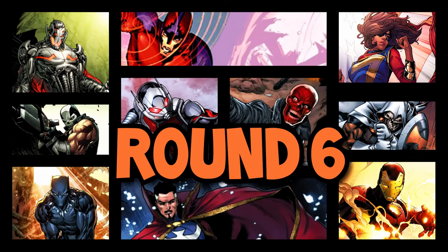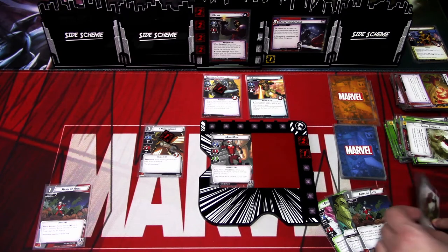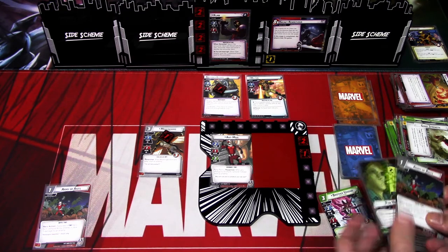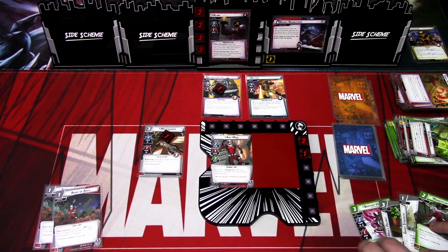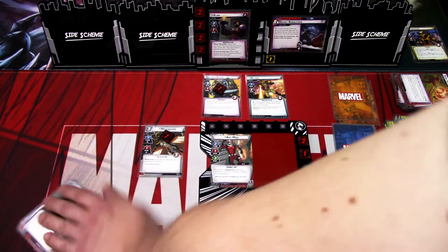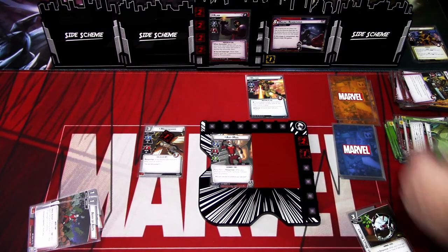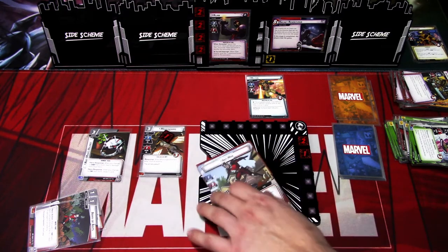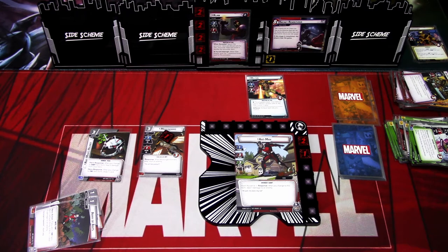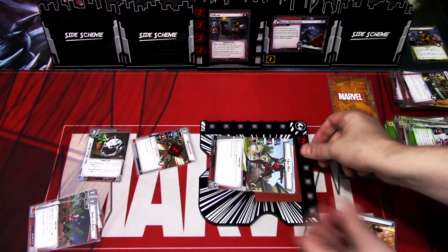Let's go to the next hero phase. This turn I'll play Army of Ants with Pym Particles and draw a card. Then I'll use Army of Ants to defeat the Armored Guard. Then I'll play the Helmet and flip to Giant version. Deal one damage here, hit here and here, and also heal two with the Helmet.